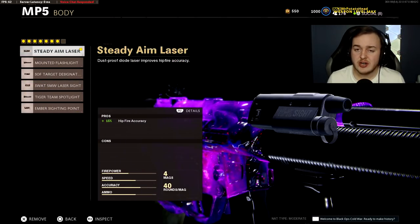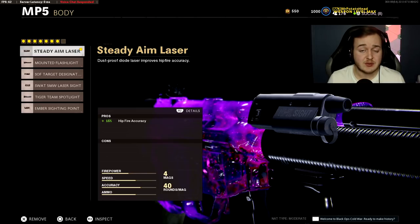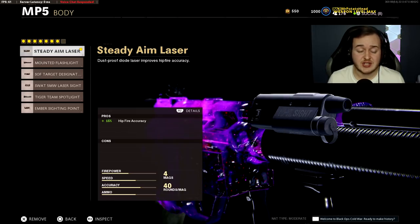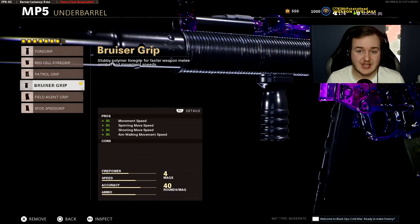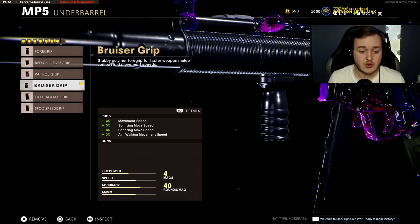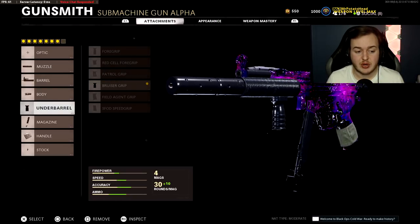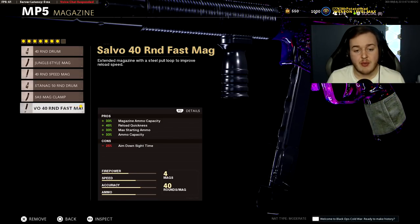Next is the Steady Aim Laser for hipfire accuracy, and the Bruiser Grip for movement speed — getting around the map faster and holding the map better, plus that hidden vertical recoil control. The 40-round Fast Mag helps with more ammo in the magazine, reload speed, and more ammo in reserve so you can constantly get kills without worrying about running out.